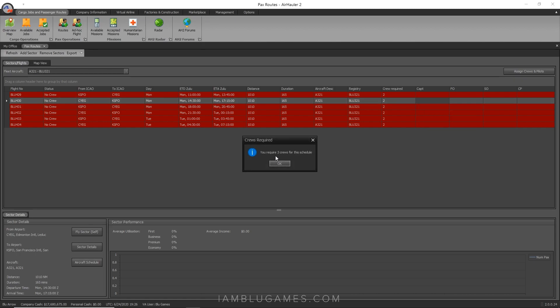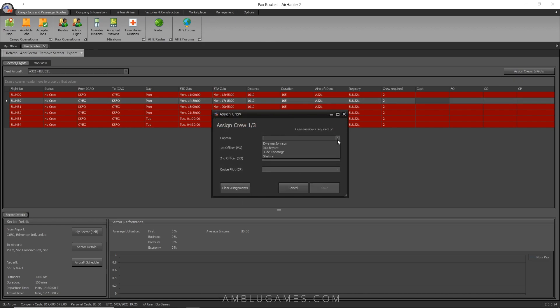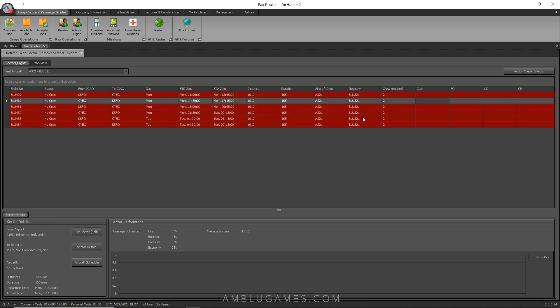It says you are required to have three crews for the schedule. A 'crew' in the A321 means two people, so three crews means six people total — I need two more pilots. But let me show you what it looks like first before hiring them. I'll hit OK. My first crew will be Duane 'The Rock' Johnson and Shakira, crew two will be Jude Cabotage and Isla Brian. I'll hit save — I cancel on the third crew, but the first two will still populate.